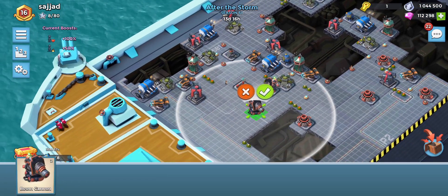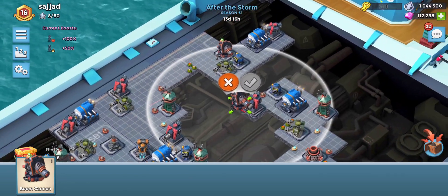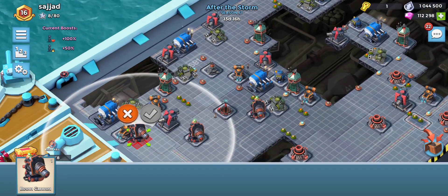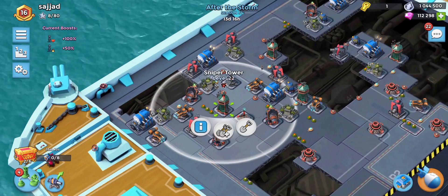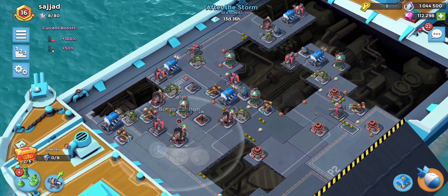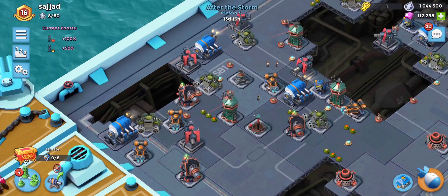A couple more cannons — let's see where to put them. One there, and a couple more somewhere. I'm not too sure where to put this one, so let's just drop it in the center. We'll leave that sniper tower where it is. That's all the defenses. Cannon there, okay.